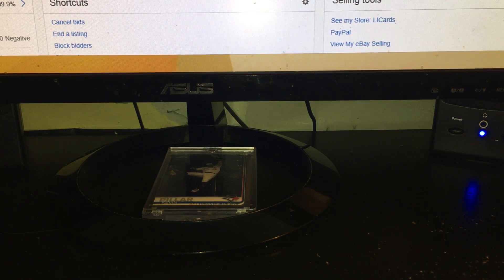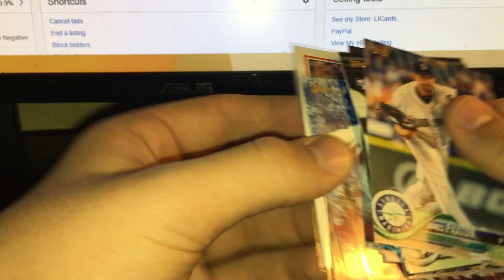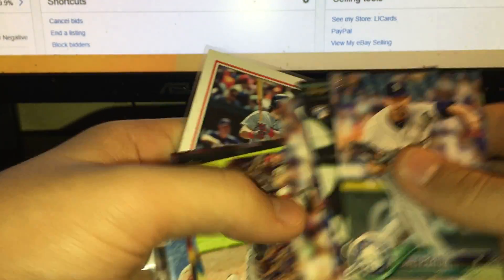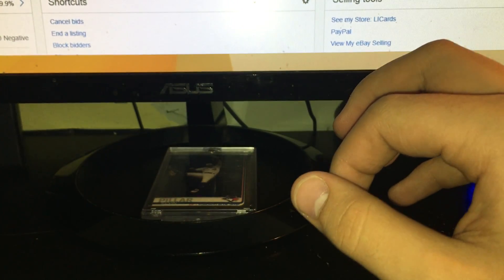I bought two loose packs that I've already busted, so I'm just getting the cards together. Here's what I got from the Series One pack — nothing really special: Ben Tendi insert, Lindor base, Yadier blue insert.